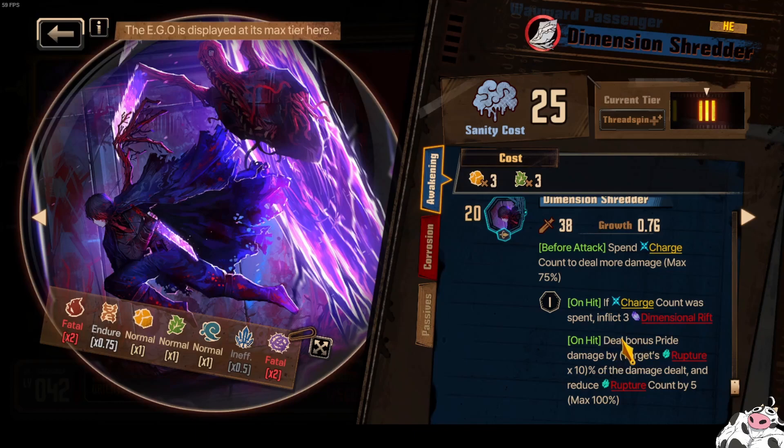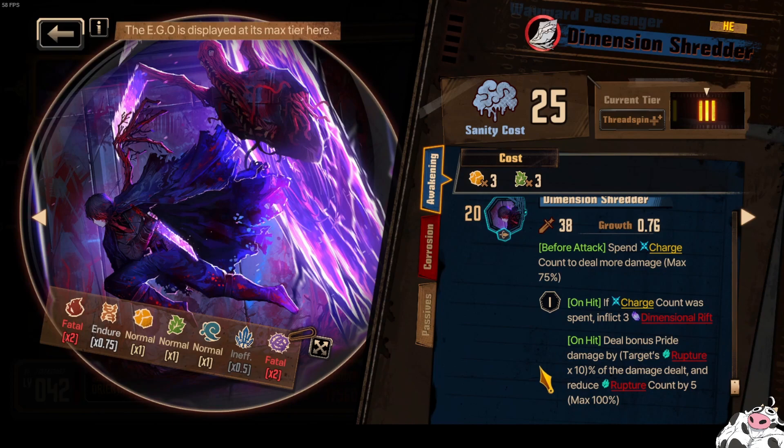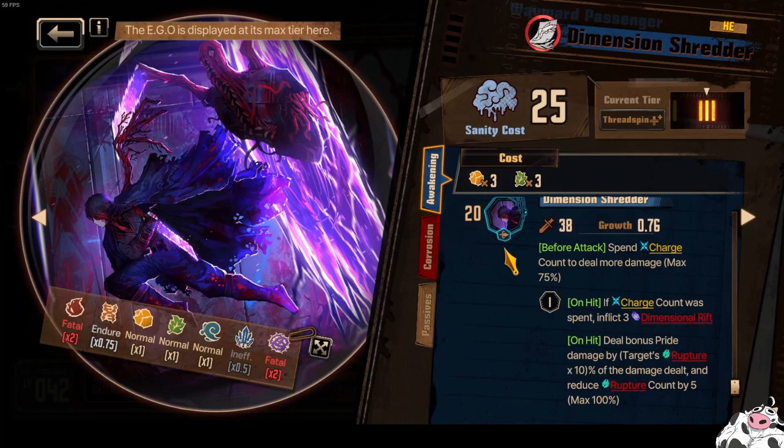We deal bonus Pride damage by the target's Rupture, times 10% of the damage dealt, and we reduce the Rupture count by 5. I'm not too sure about this max 100% thing — the calcs here look really sus. I'm waiting for some data miners or testers to go test this. I'll probably be pulling for Yi Sang at the end of this video because I really want to test this. It looks like there's potential here to do a Rupture count into Yi Sang bomb where Yi Sang is the burster — like how Tremor works: you stack up a bunch of Tremor and then burst. In this situation, I stack up Rupture on the enemy and then burst it with Yi Sang's EGO.